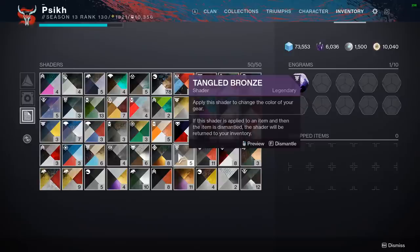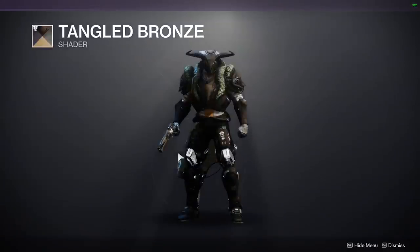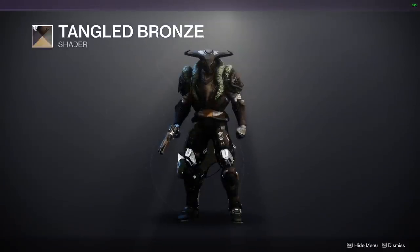Number 8 is Tangled Bronze. It's the same thing with Descend of Vexgrom — I just kind of like this one.